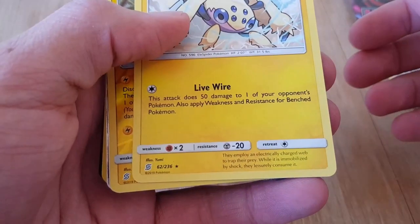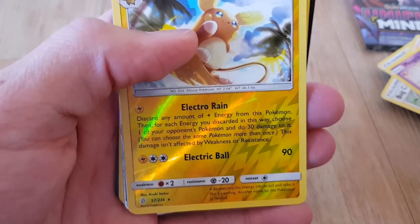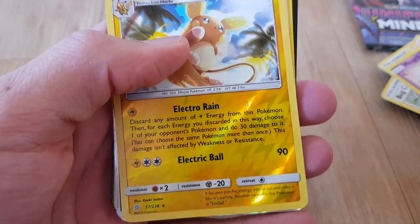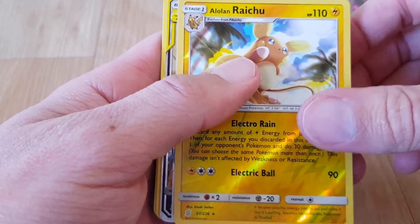And here we go, we're starting to get into the rare ones with a little star on the bottom of them, as you can see. That one looks pretty cool there in the background. Okay, so now let's have a look at the rarer cards that I managed to get out of the packet.